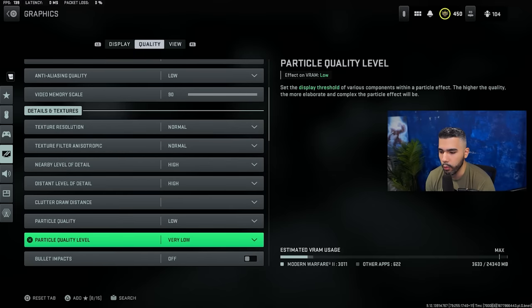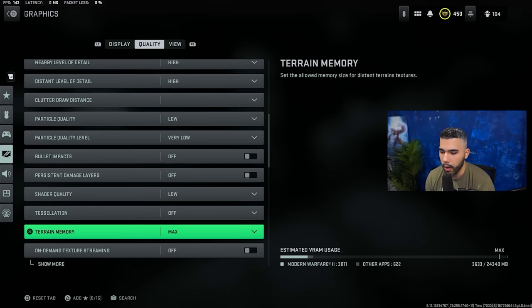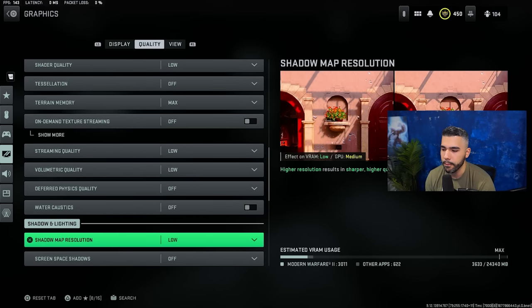You can kind of copy these settings: normal, normal, high, high, low, very low. Bullet impacts off, damage layers off, shooter quality low, off, max off, streaming quality low, low, off, off. A lot of these settings are off or low because I want the most FPS possible, but some of them like normal or medium are to keep the quality from being too bad.